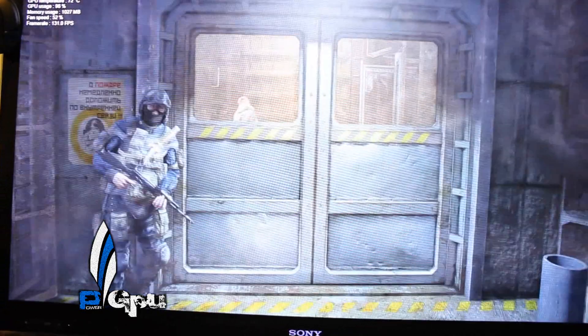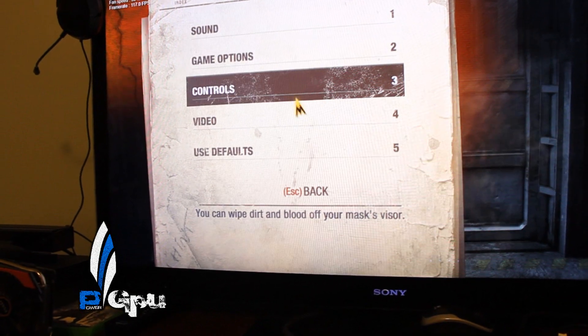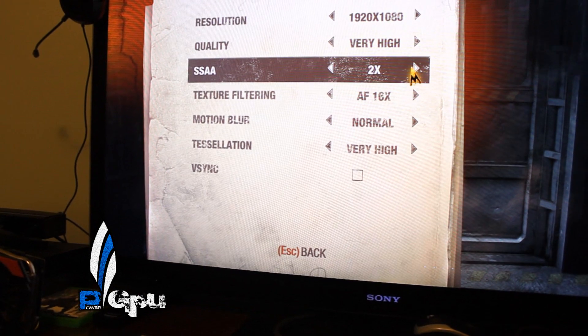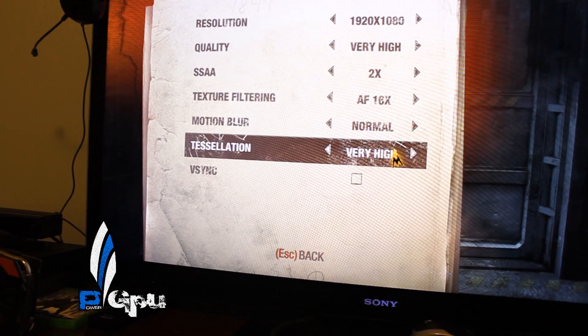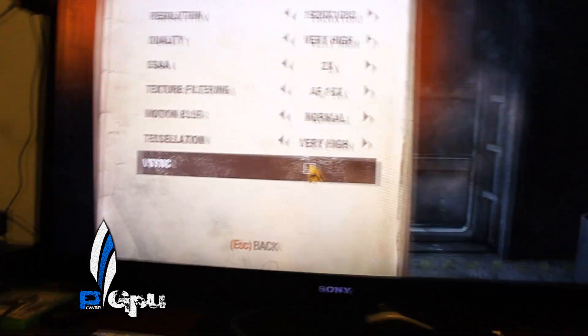I haven't been doing too much crazy stuff. Let me go over the settings on this game real quick that I'm running. So it's 1920x1080, Very High, 2xAA — 4xAA is pointless. Texture fill rate 16, motion blur normal, tessellation Very High, and of course V-Sync off.